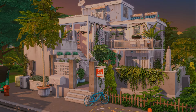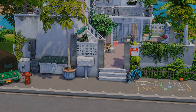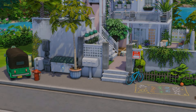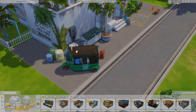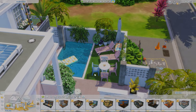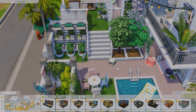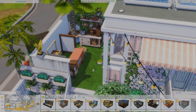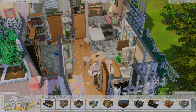The third apartment is called Tomarang Apartment by Create for Sims. These are family apartments — a two-story build with two units. The outside has a lot of clutter giving street vibes, with two trash cans, a garbage bin, and a little tuk-tuk cart. Outside there's also a pool, beach chairs, a garden wall, and gardening tools up the stairs.